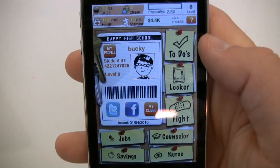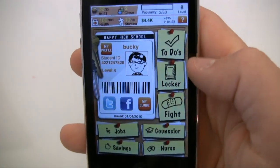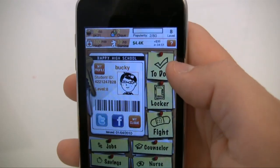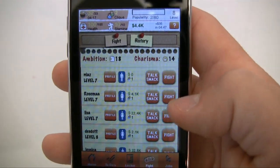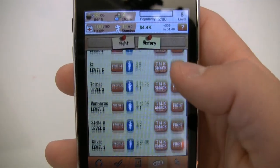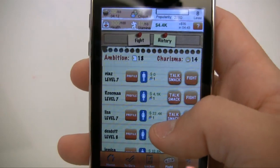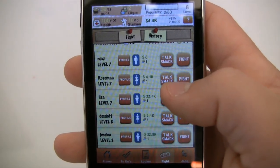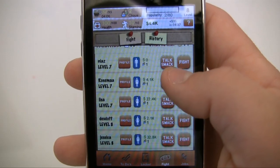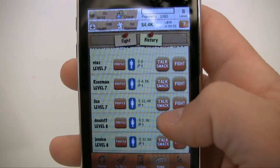One of the most important things is fighting. You can get popular by doing to-dos, or you can fight — and fighting is more fun. These are all the different people you can fight. Fighting gets you popular, and if you win you get money, but if you lose they take your money.